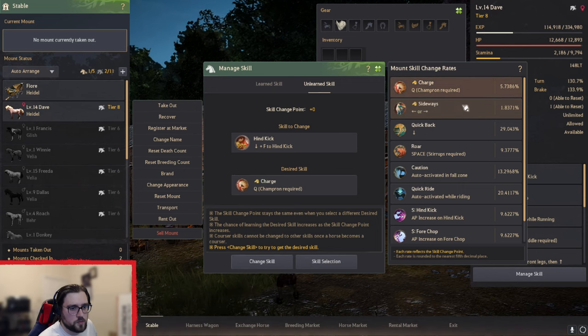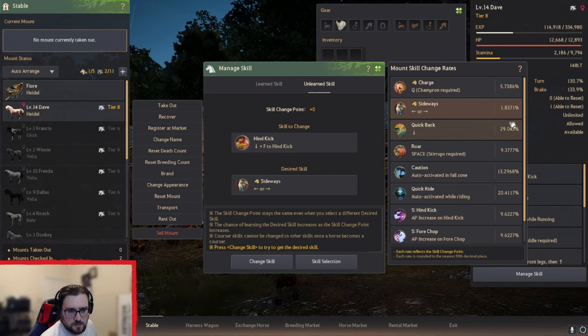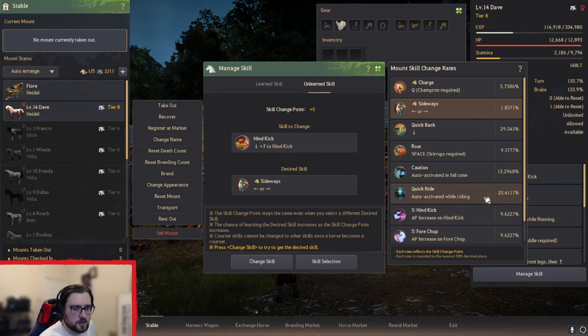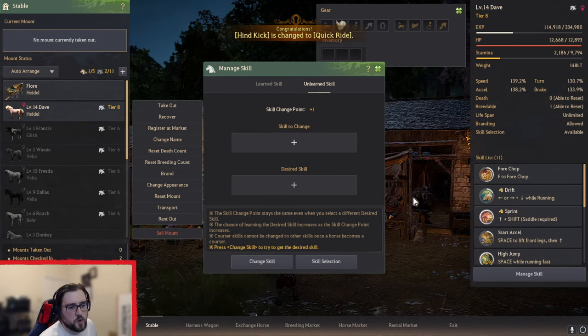It doesn't actually change — it used to give you a higher chance on the one you clicked, but that doesn't seem to be a thing anymore. As you can see, I'm more likely to get Quick Back or Quick Ride. So I changed the skill, got rid of Hindkick, and got Quick Ride.